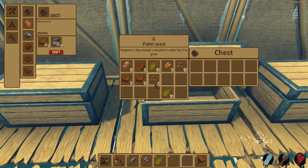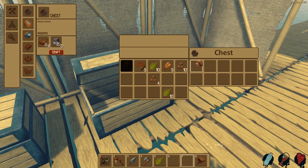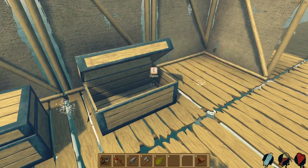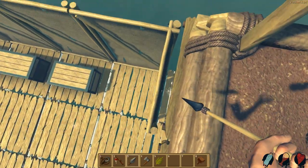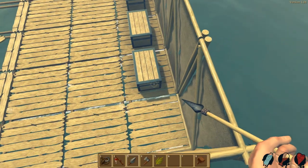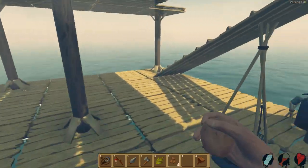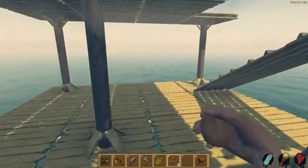Let's organize everything: planks go in the plank chest, and food — raw potatoes, cooked shark, palm seeds, and cooked mackerel — goes in the food chest. I've actually never had mackerel in real life so I have no idea if it's good. Oh wait, can I run now? I didn't know I could run!